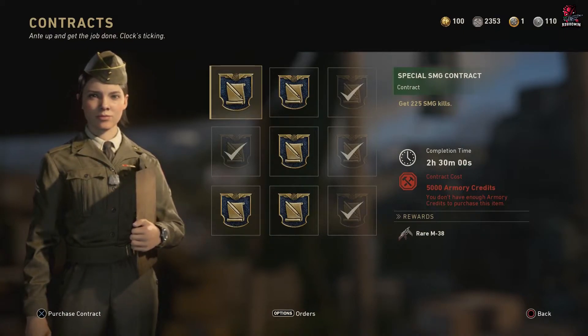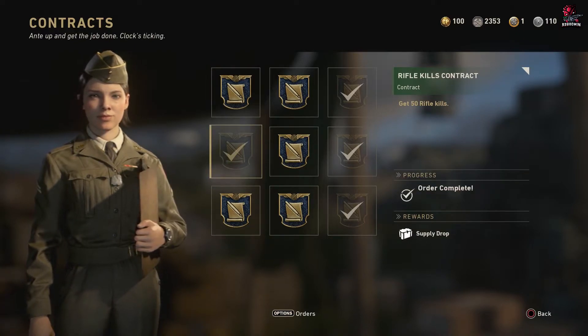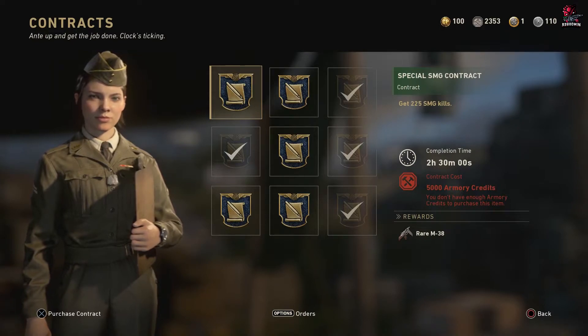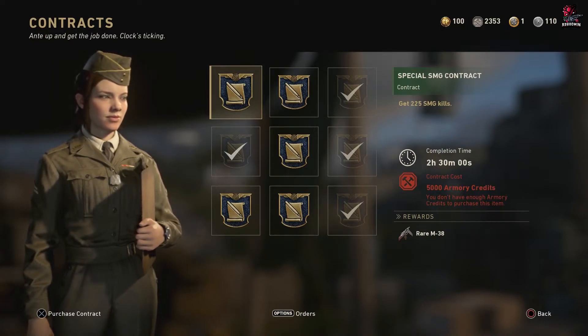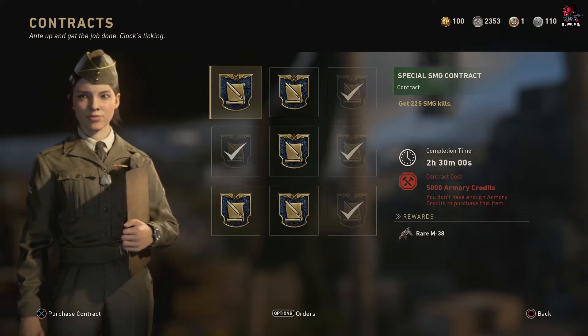This is going to be the secret one — I don't officially know what the variant is, but it's a rare variant which is awesome. This is 5,000 armory credits. I look at it as basically being free because you don't have to buy anything, just use your armory credits and get the weapon.